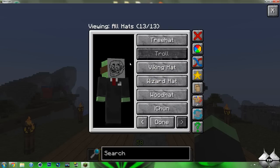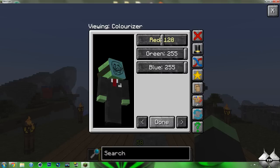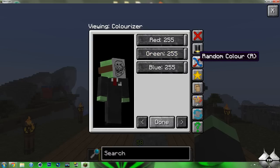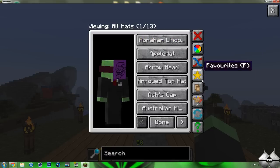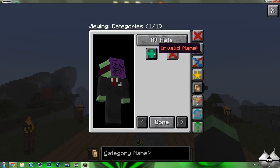Now let me go back to the Troll Hat here — you can go to the Colorizer and change the colors of the hats. So you can see, I can make it go all the way to black, give it a little bit of green, turn it into a purplish color — do whatever you want to change the colors. We have the Random Color, and then we have all the categories — these are all the hats, and these are all the new hats.